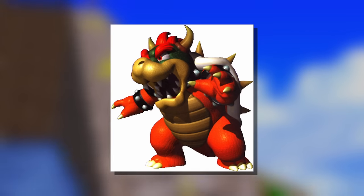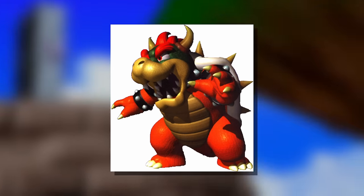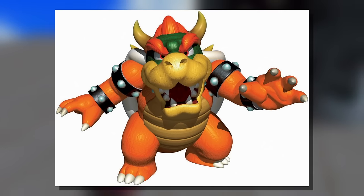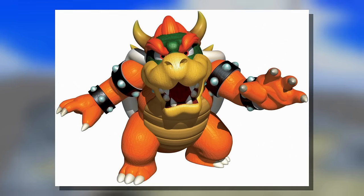Moving from Mario 64's protagonist to its antagonist, Bowser looks like an absolute menace. His colors are vibrant, and the leathery textures on his skin make him seem super tough. I would not want to mess with him. This one? Adorable. This one? Terrifying. They nailed Bowser's design here, which makes me wonder how they got him so wrong in the game itself. Polycount limits can't be the only reason, right?